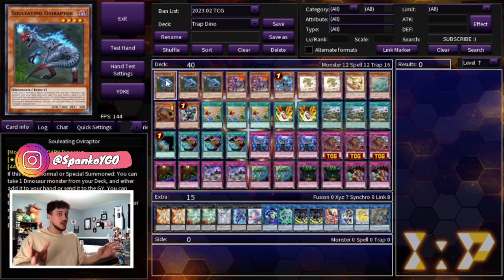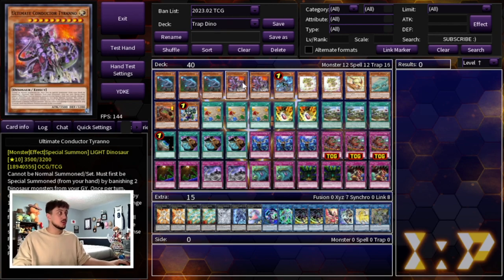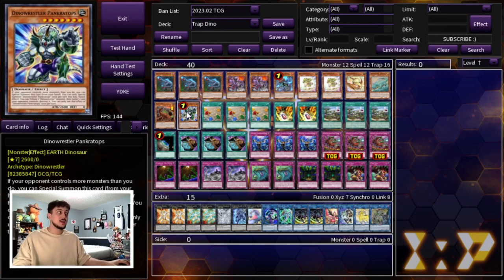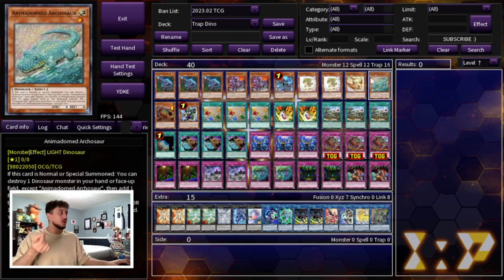For the Dino stuff, we're not playing the Scrap Engine — it's going to be more or less pure Dino. We're playing three Oviraptor, of course the best normal summon in the deck. We're playing two Ultimate Conductor Tyrano, one Misk, two Baby, one Petite, one Arco, one Giant Rex, and one Pancratops. We're only playing two Baby and one Arco because you're not playing the Scrap Monsters, so you're not really comboing off like crazy.